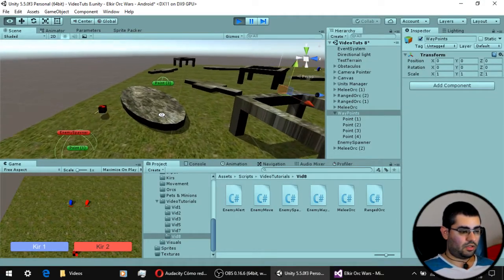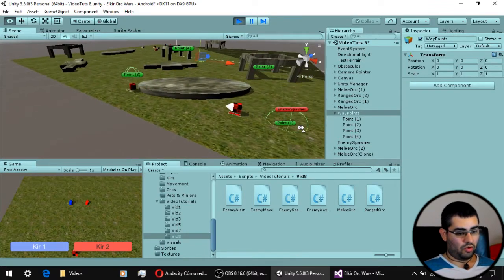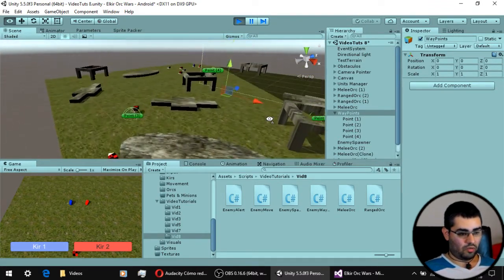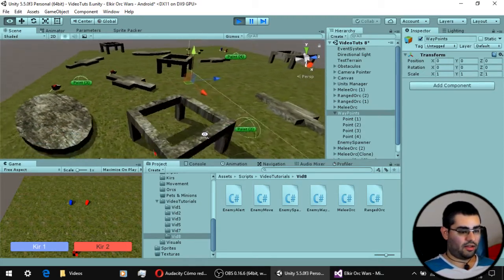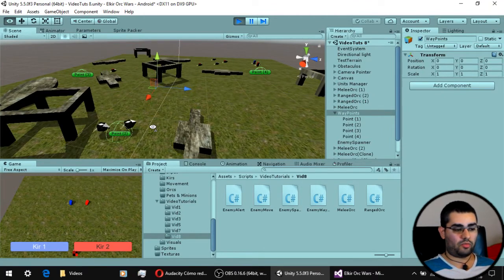And that's everything the movement system needs to work. As you can see, our enemies move to the waypoint, and once they reach the waypoint, they wait a little bit as if they were deciding where to go, and then resume their movement.